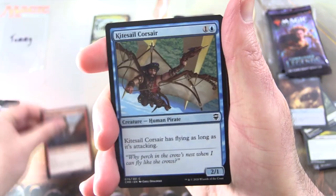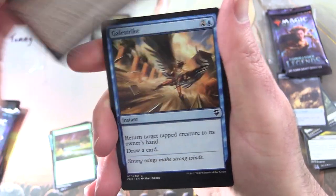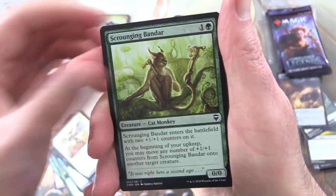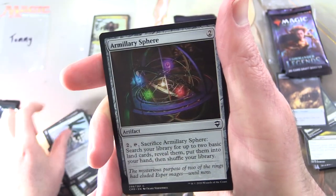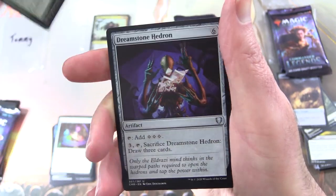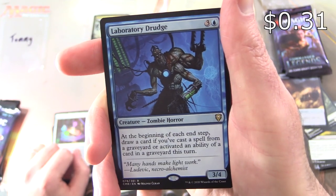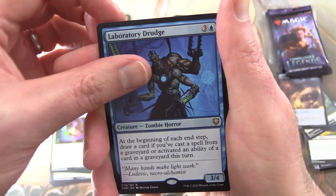Thank you for being a patron. Let's see if we can beat what Brian did there — some fantastic pulls. We have Skyraker Giant, Kitesail Corsair, Gift of Paradise, Impulsive Pilferer — Creature Goblin Pirate — Gale Strike, Fyndhorn Elves, Murder, Anointer of Valor, Scranching Bandar the Cat Monkey, Moss Diamond, Exquisite Huntmaster, Lumengrid Gargoyle, Armillary Sphere. For the uncommons: Explosion of Riches, Stinger Fling Spider, Dreamstone Hedron. And the rare is Laboratory Drudge, Creature — Zombie Horror, 3/4 for 4: at the beginning of each end step, draw a card if you've cast a spell from a graveyard or activated the ability of a card in a graveyard this turn.